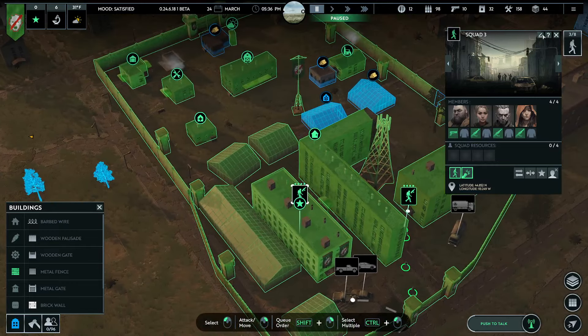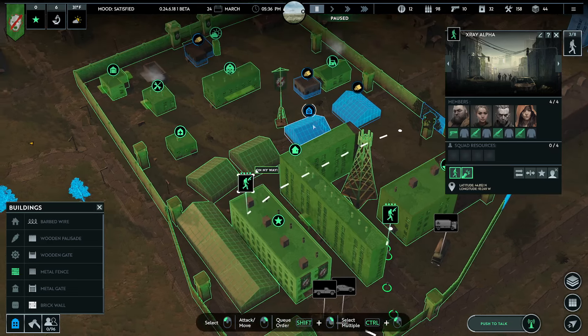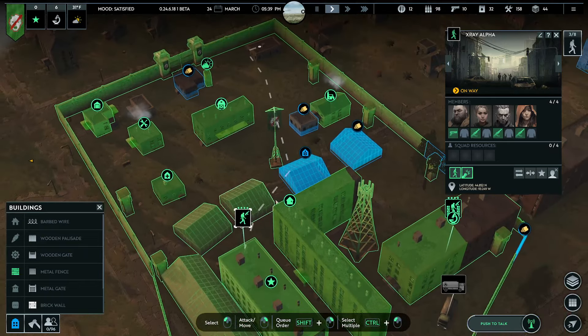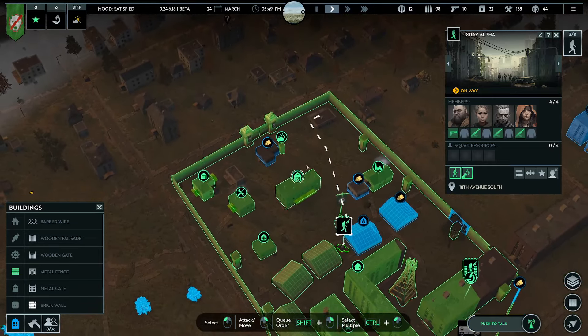So what should we name this squad? I'm trying to remember — a lot of them were named after food. X-Ray Alpha, I remember — that might have been our first base. But I do remember X-Ray Alpha a lot, and that was a lot of fun. Alright, X-Ray Alpha — you guys go post up. Maybe just in this building? We'll have to check to see what their firing line is like. But that's not too bad.